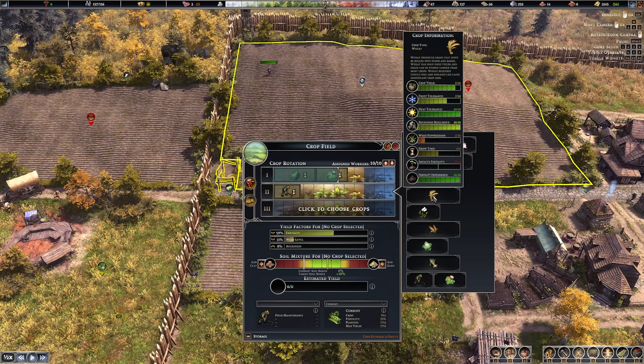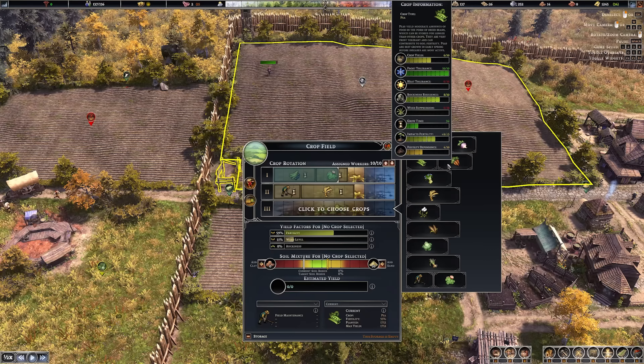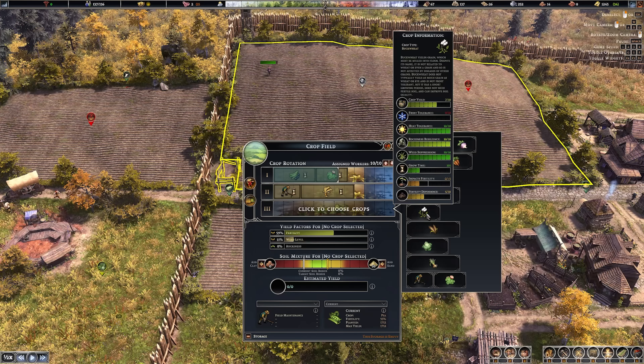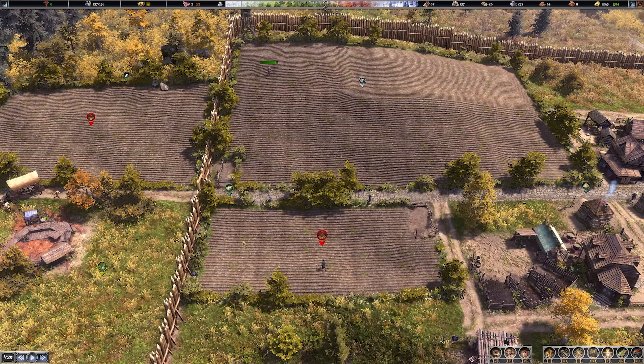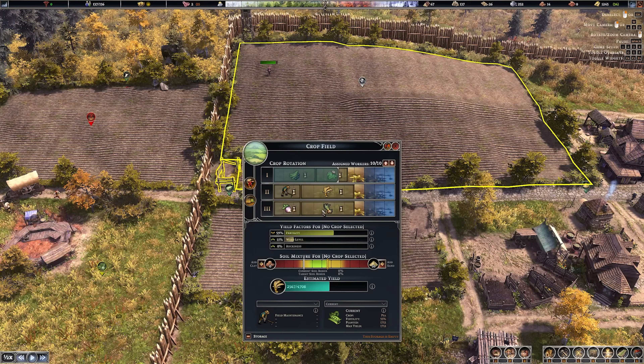After that field maintenance we're going to do a rotation of wheat, which we can grind now thanks to the windmill from last episode. Then year three we'll do something heat tolerant, then turnips and leeks to finish off the year. So these are our first set of crops with some fertility alongside some maintenance. In the next field we're going to start off with the last rotation of crops - in this case turnips and leeks.